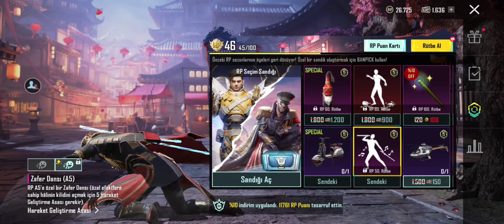Sizce hangi Zafer Dansı daha iyi? A1, A2, A3, A4, A5? Bir karşılaştırın, hangisini beğendiniz? Yorumlar kısmında buluşalım. Bu karizmatik gidişten sonra papa sallayınca biraz karizması yerle bir oluyor gibime geldi.